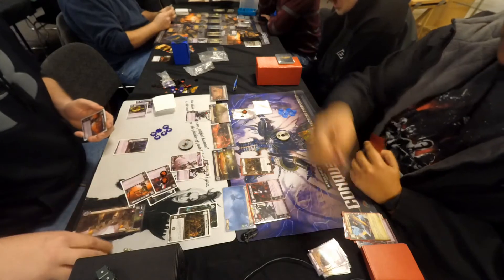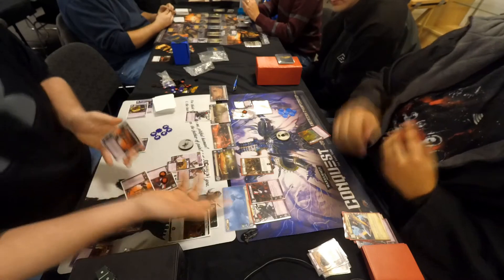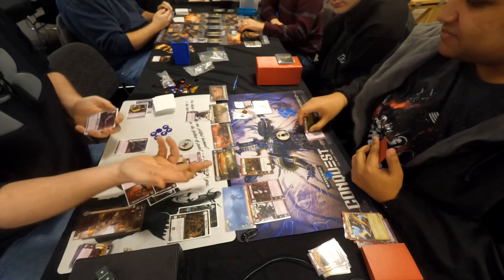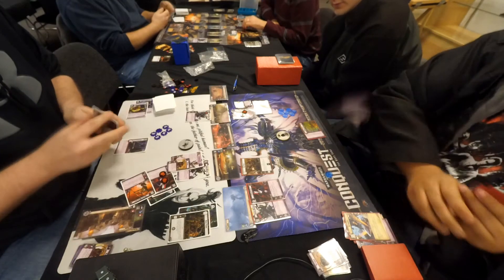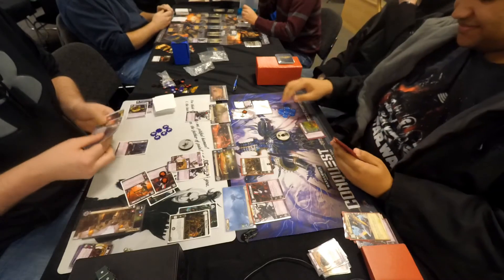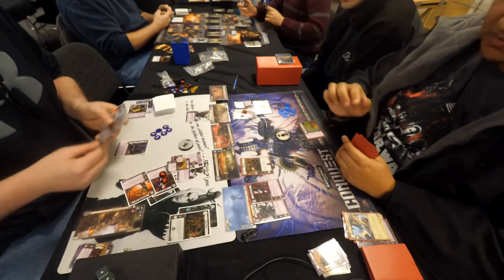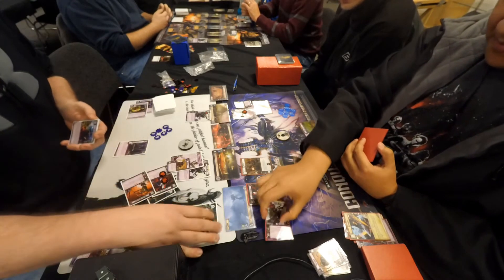Both players have decided where to send their warlords — planet number four is Chris's destination this time. Dustin indeed makes a chimera token. Planet number one is four command icons, allowing Chris to win a card and a resource. Planet number two is a resource for Dustin. Planet number three is no contest — Chris loses control of one of his cards. Planet number four, Chris wins two cards over that copy of Incubus Warrior.